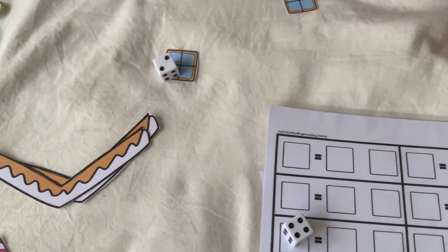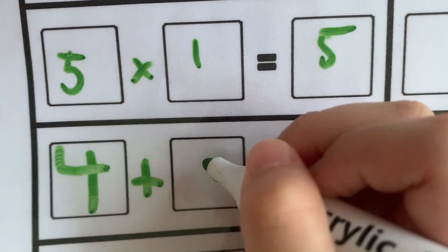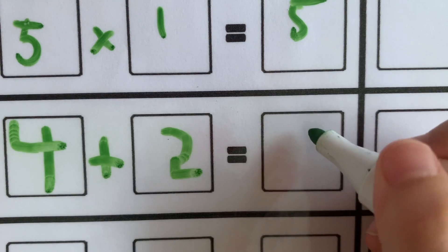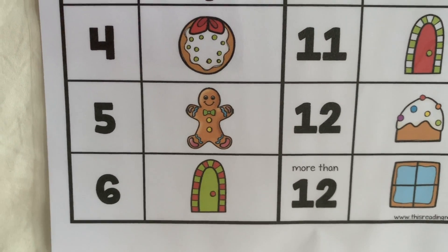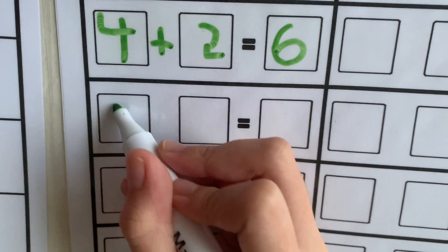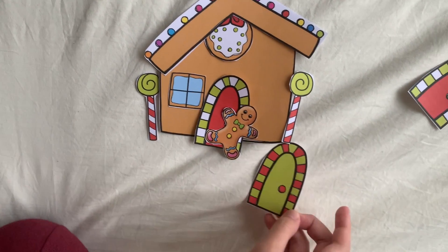Four and two. Four plus two equals six. I finally get a door — a green door! Five and one — I just get an extra door. Five plus one equals six, so we get an extra door. Maybe for the bedroom inside. Let's put this inside.